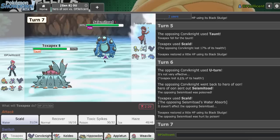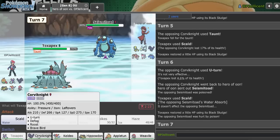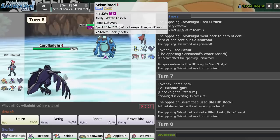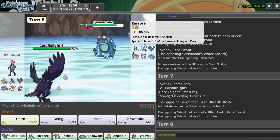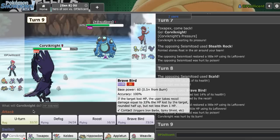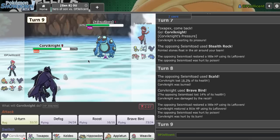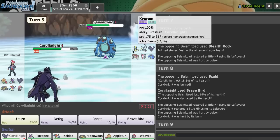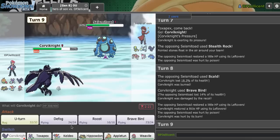They might go Toad here. I'm actually really surprised they would let Toad get poisoned. We'll go Corviknight just in case they wanted to go for Toxic initially - I don't want Appletun taking that, and I think I can probably just Brave Bird here. They unfortunately get the burn right away, which isn't great for me, so we're just going to have to deal with that.